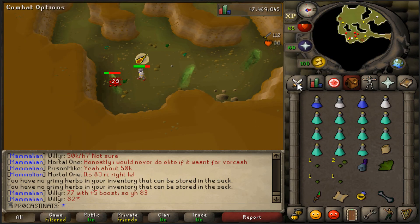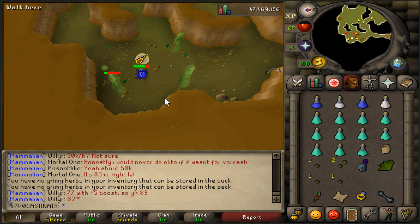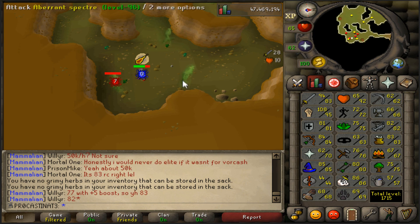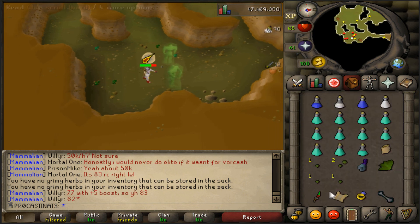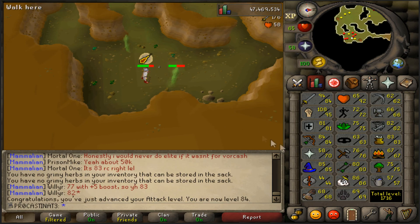We're just about to get an attack level. OSBuddy is completely down but I can still check stats. I'm hoping we can get 87 slayer either today or tomorrow, and if I can do that, hopefully we'll be able to get ourselves the kraken tentacle or at least the trident in the next couple of days.